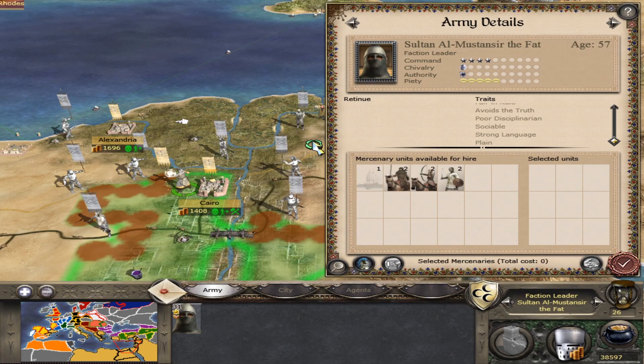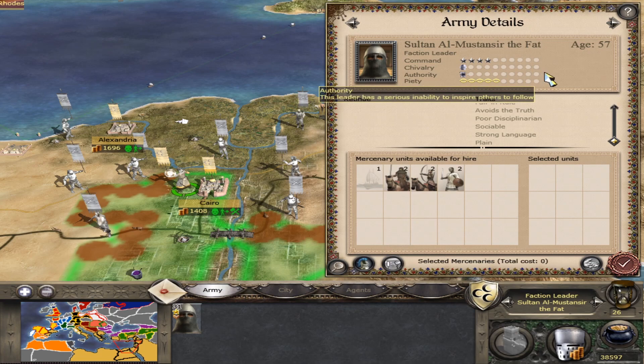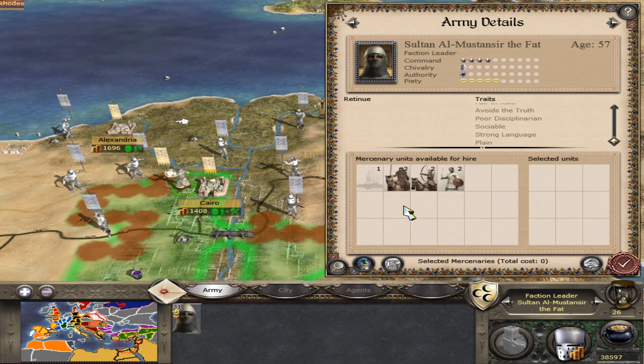Welcome to Nerds to Human and the special Games Gun edition of Medieval 2 Total War. Today we look at the authority trait - exactly how you can gain it - because we really do not want leaders like Sultan al-Mustanir the Fat. He's got very little authority and you can see there are rebels popping up everywhere around him, so we want to try and increase this trait.